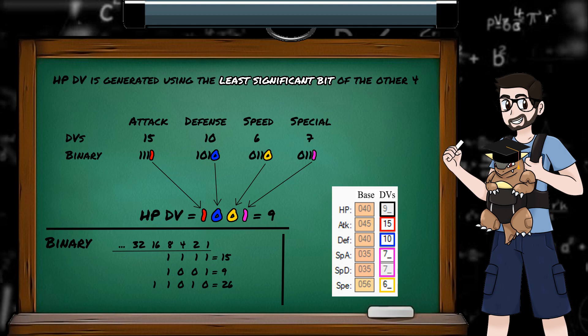Or in the case of our calculated HP DV, 1001, it's the same as saying 8 plus 1, which is 9.